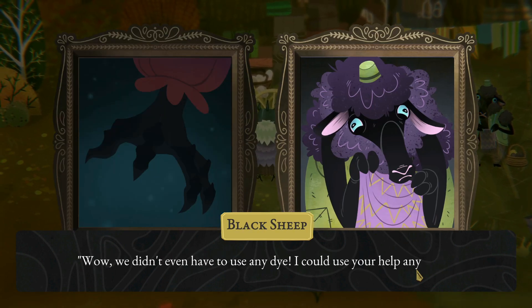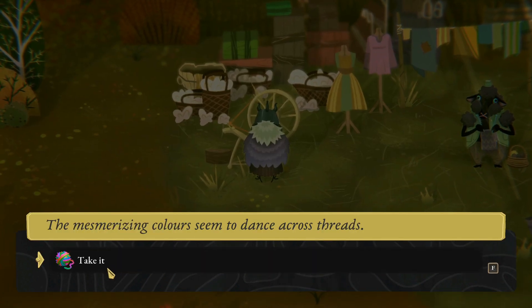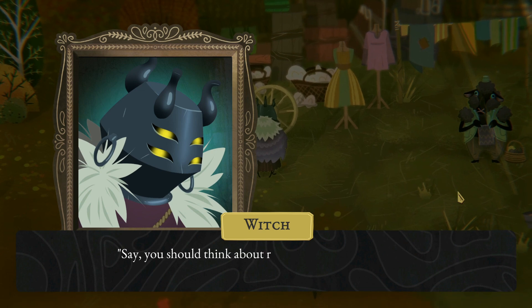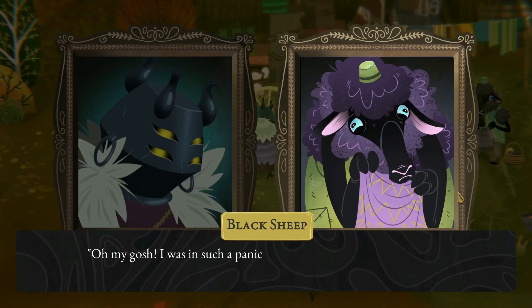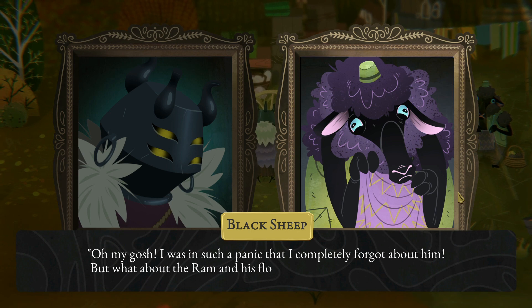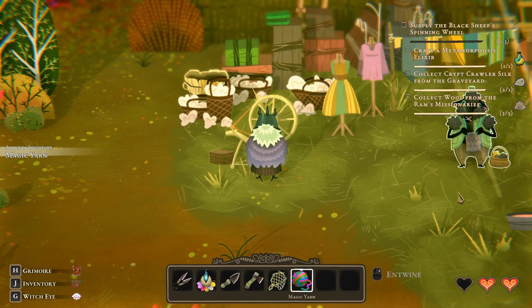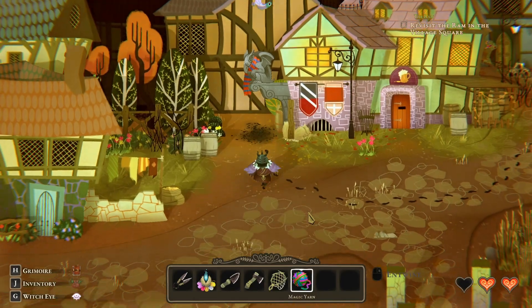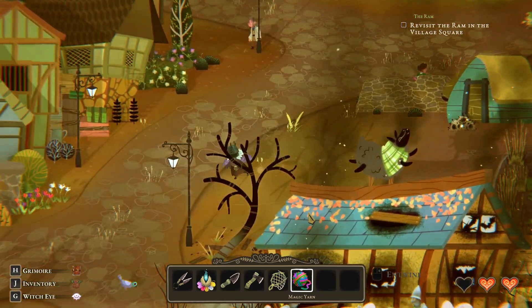Wow, we didn't even have to use any dye. I could use your help any time. She gathers up the yarn and admires it before handing it to you. Take it. My thanks to you — I couldn't have done it without your skills at the wheel. Say, you should think about returning to the village soon. Your little doggy friend was quite worried about you last time I saw him. Oh my gosh, I was in such a panic that I completely forgot about him. But what about the ram and his flock? I'm a goner if I go back there. You leave that to me. Let's go back.